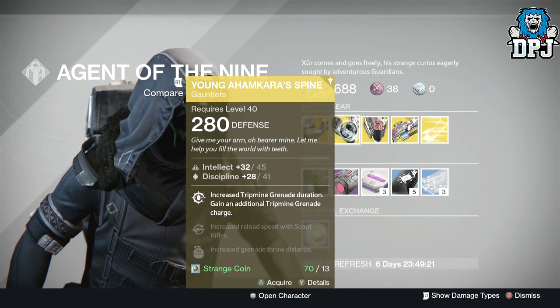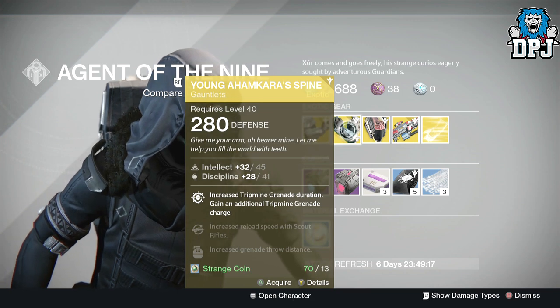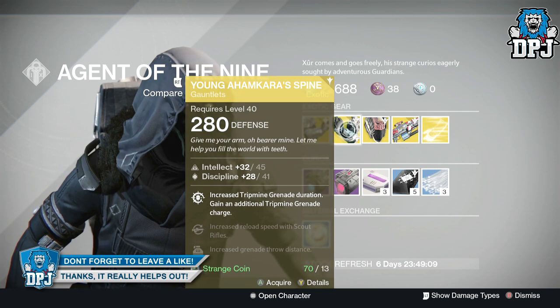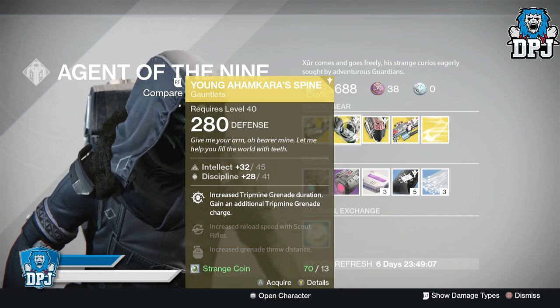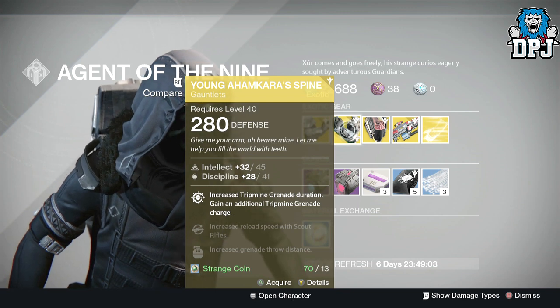For the Hunter we have the Young Ahamkara's Spine — these are also gauntlets with 45 intellect and 41 discipline. Perks include increased tripmine grenade duration, an additional tripmine grenade charge, increased reload speed with scout rifles, and increased grenade throw distance. These also cost 13 strange coins.